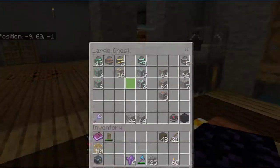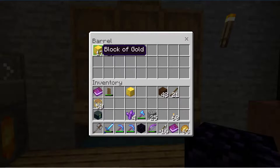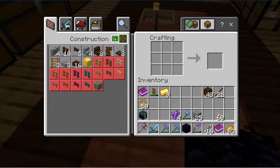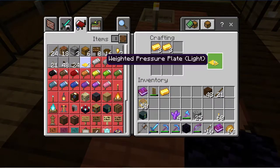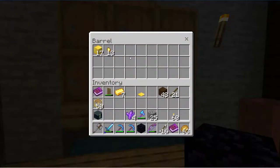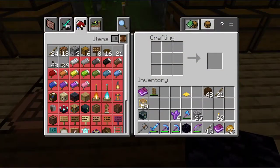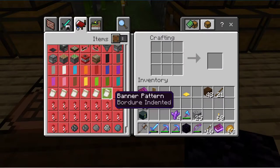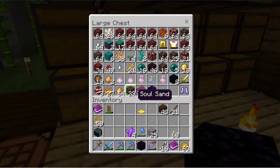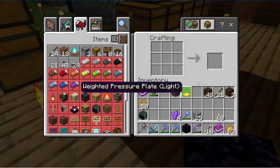I need a weighted pressure plate — there's the gold, thank you. Make one of them. And a soul campfire — the soul campfire needs sand, three sticks, and four logs. That's all the sand, I've got the sticks, and I just need the logs — one, two, three. Make one of them.